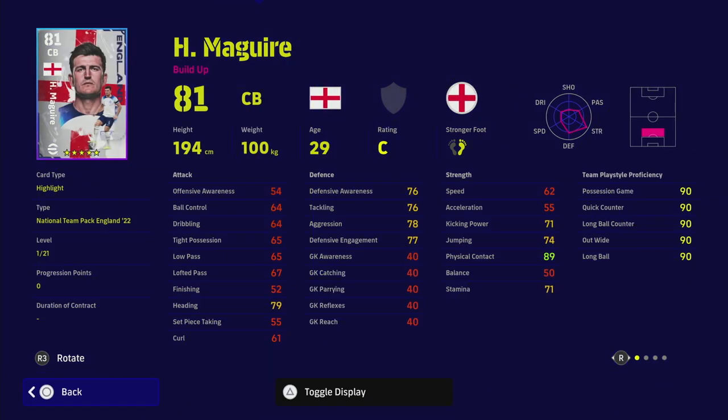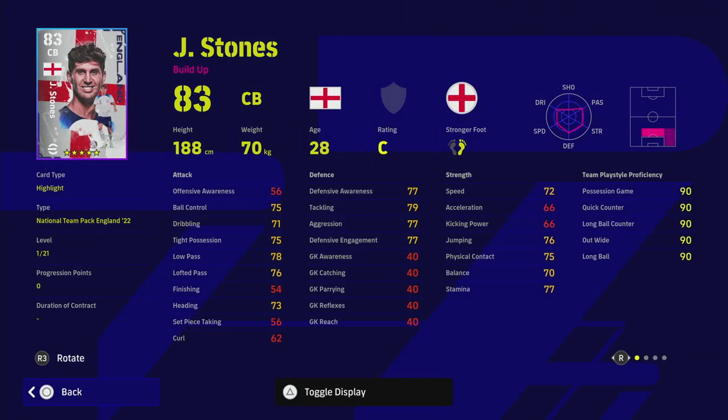Harry Maguire has 55 acceleration — even with 40 progression points you're not going to get that up, and his form is inconsistent on this card. He does have interception and blocker which is always the most important for defense, and his defensive awareness, tackling, and aggression are fairly decent. But you're not going to be able to boost his speed and acceleration enough. Maguire handles like a truck, and there are so many better alternatives out there that are quite cheap, so I would definitely not be buying this pack for him.